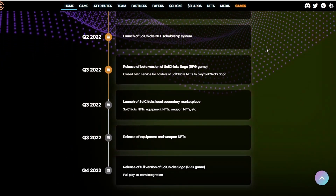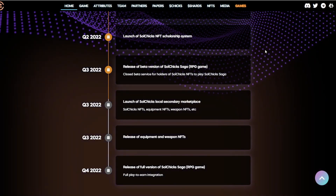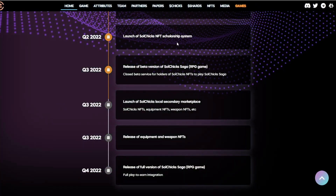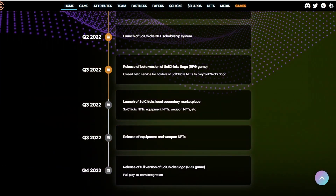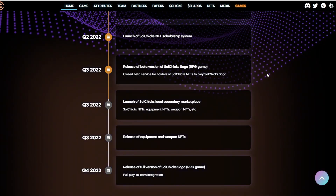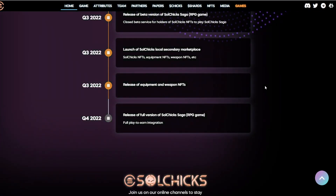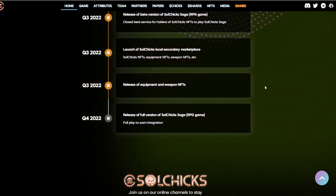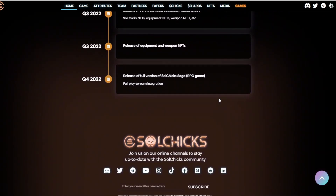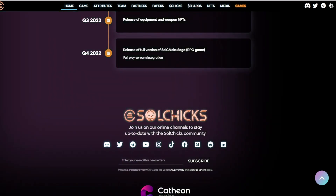Looking ahead: for Q2 of 2022 they're planning the launch of the Sol Chicks NFT scholarship system. In Q3 2022, they'll release a beta version of Soul Chicks Saga RPG, with a closed beta for holders of Sol Chicks NFTs. Also in Q3, they're launching a local secondary marketplace with equipment NFTs, weapons NFTs, and more. Finally, in Q4 2022 they're releasing the full version of Soul Chick Saga RPG with full play-to-earn integration.